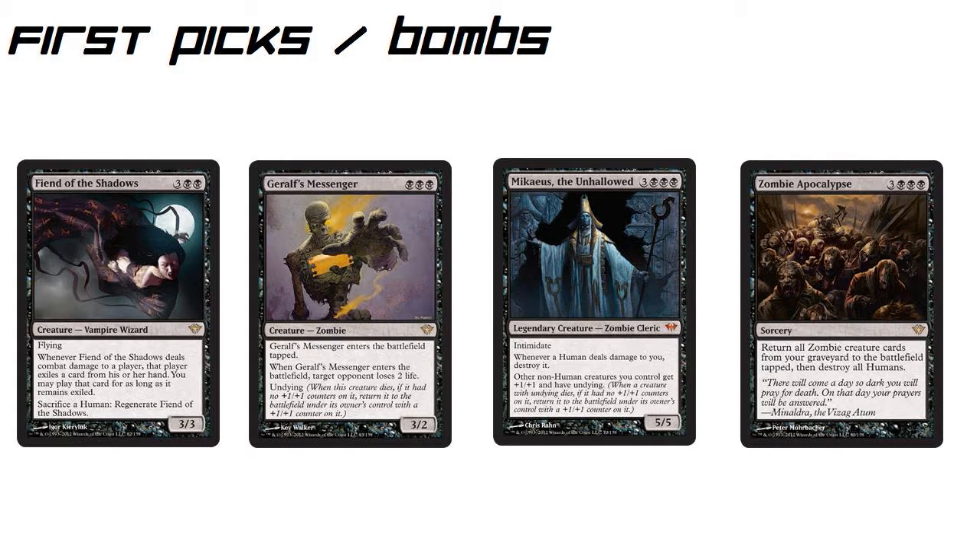Next, we have a 3-mana 3/2 that comes into play tapped — so far it doesn't sound too great — but when it enters the battlefield, target opponent loses 2 life. To have a 3/2 that makes your opponent lose 2 life on entry is already huge. Then it has Undying, so it comes back as a 4/3 that makes your opponent lose 2 life again. They're really leaning into the zombie flavor in this set, where these zombies keep coming back from the dead — and that's cool.